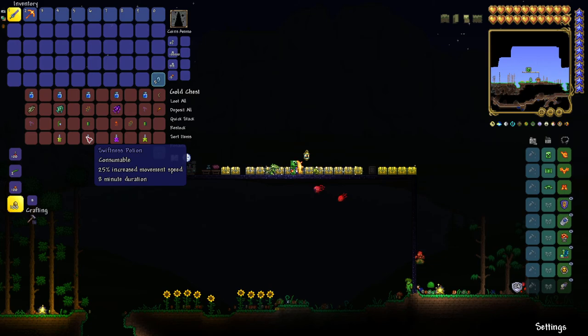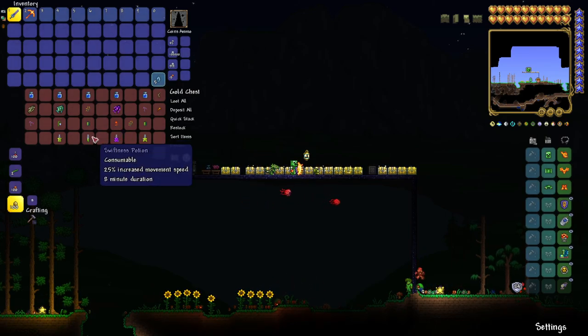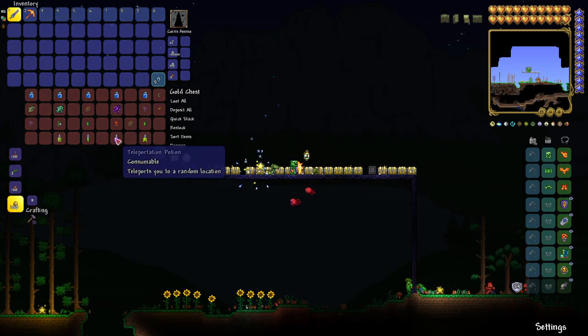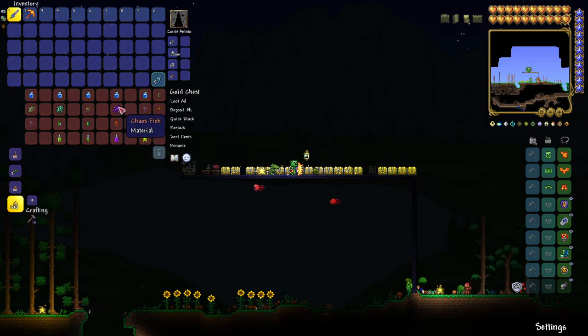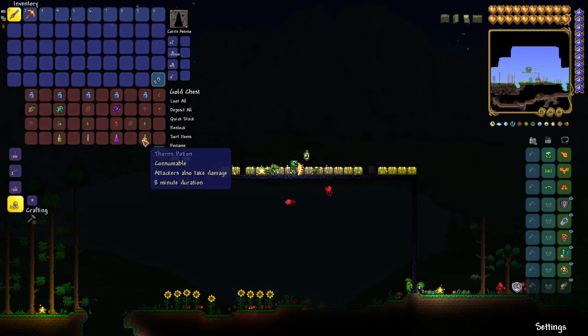The Swiftness Potion gives 25% increased movement speed. You'll need a bottle of water, blinkroot, and a cactus. Next is the Teleportation Potion, which teleports you to a random location anywhere in your world. You need bottled water, chaos fish, fire blossom, and a blinkroot. Very worth it if you're trying to find new things.